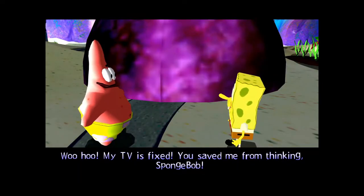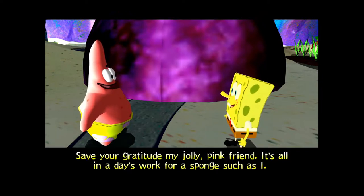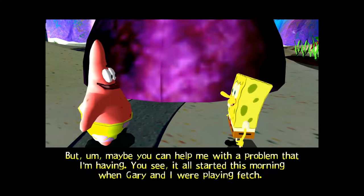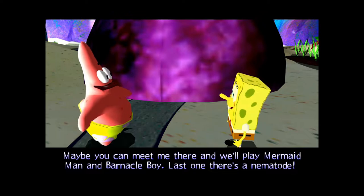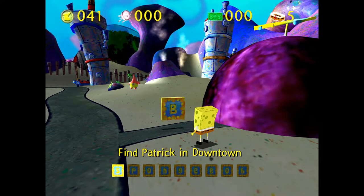Patrick: 'Whoa! My TV is fixed! You saved me from thinking, SpongeBob!' SpongeBob replies: 'Save your gratitude, my jolly pink friend — it's all in a day's work. But maybe you can help me with a problem I'm having. You see, it all started this morning when Gary and I were playing fetch.' Patrick then completely ignores SpongeBob: 'Oh, on second thought, who wants to stay at home and watch TV? I'm going downtown to see the new construction site! Maybe you can meet me there and we'll play Mermaid Man and Barnacle Boy!' That's Patrick completely ignoring what SpongeBob is saying — he knows his problem.